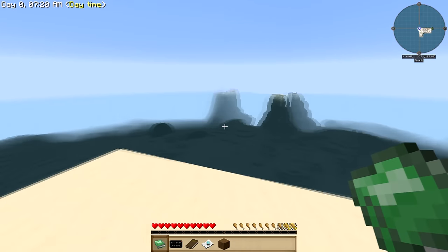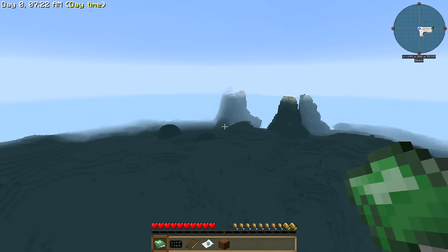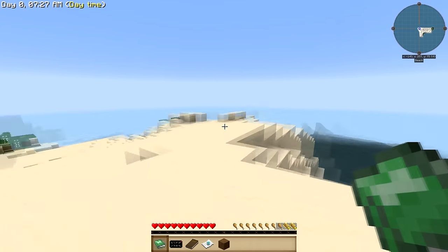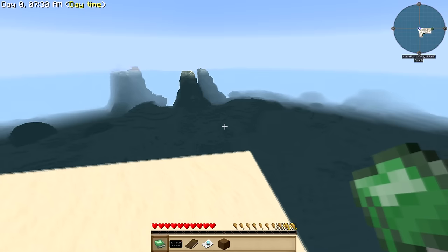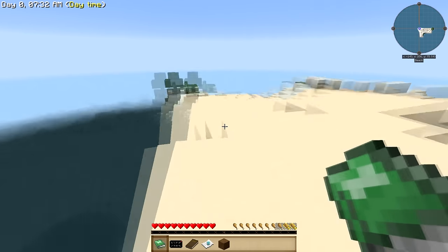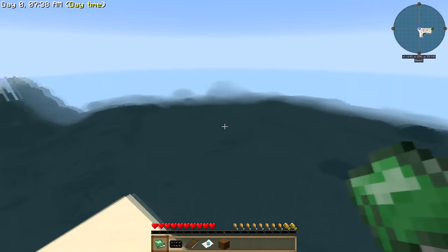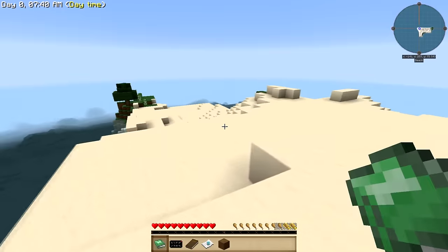I spawned in the center of an ocean. What's the luck? What are the chances? I'm not gonna play a water block map, so I will probably be back in a second when I get hopefully another spawn not in the ocean. I'll be back in a sec.